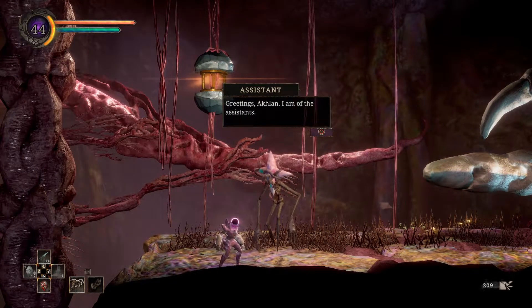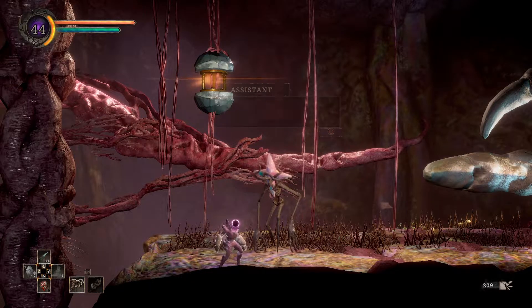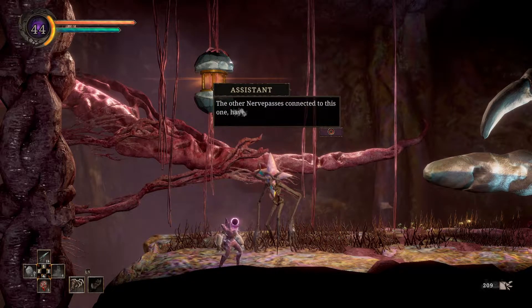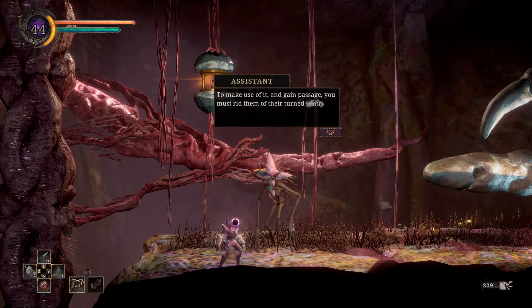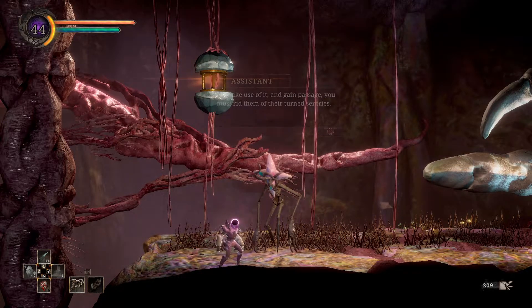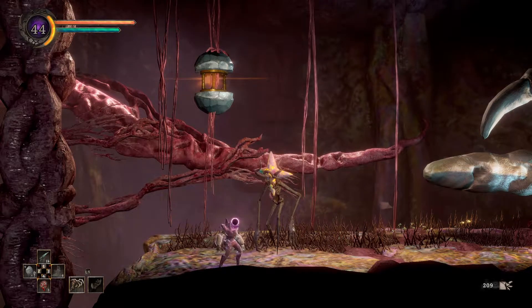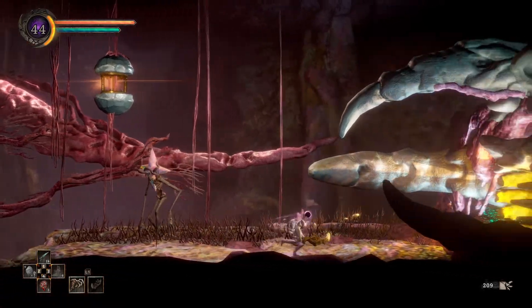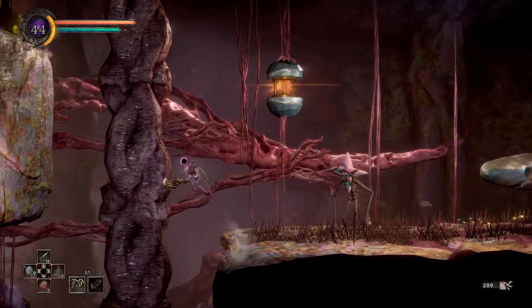Greetings, Aclan. I am of the assistance. To my right is the world pillar nerve pass. The other nerve passes connected to this one have been blocked — oh, I unblocked one though. To make use of it and gain passage you must rid them of their turned sentries. I did that at one of them. Reconnecting the paths would be to your benefit. So this is like your waypoints, your teleporters — I did that to one of them.